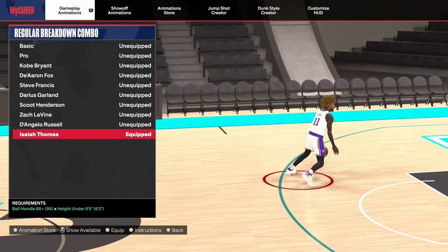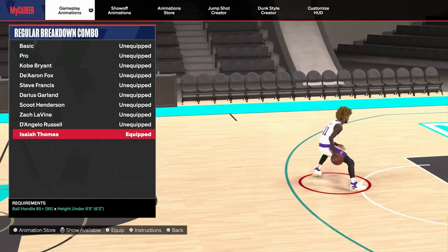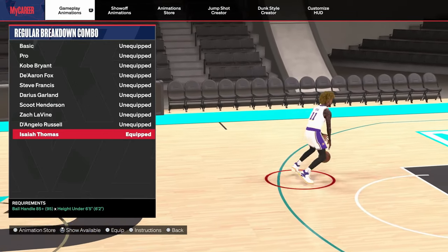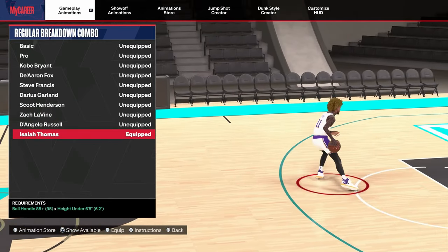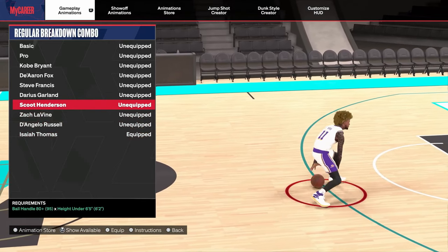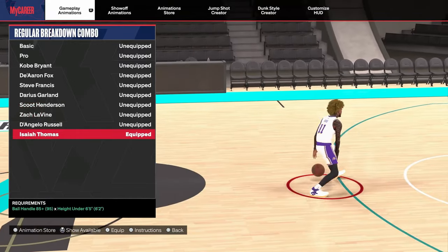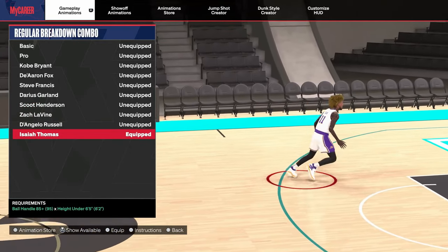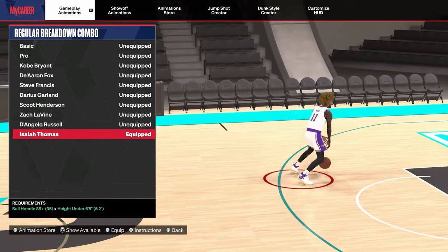For regular breakdown combos — basically like the rhythm dribble — all you gotta do is flick up on your right stick without holding RT or R2. I use Isaiah Thomas on my 6'2", all you need is an 85 ball handle. If you're a tall guard, I highly suggest Zach Levine or D'Angelo Russell. If you're a small guard and don't like Isaiah Thomas, you can also use Scoot Henderson — all you need is an 80 ball handle. Isaiah Thomas is definitely the most explosive regular breakdown combo in the game. If you're a small guard, use Isaiah Thomas; if you're a tall guard, try Zach Levine or D'Angelo Russell.